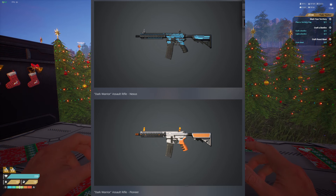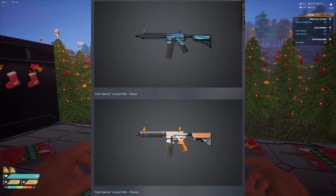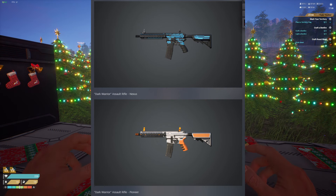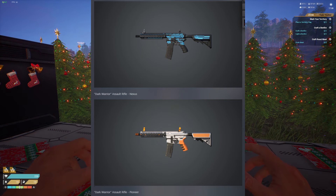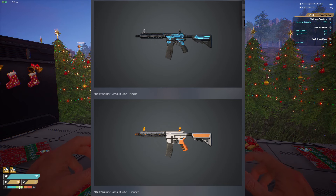Now we have the Dark Warrior Assault Rifle — two separate ones here. The Nexus is the one on top, giving me Tron vibes — blue lines, a little bit futuristic in design. And then below it you have the Dark Warrior Assault Rifle, the Pioneer.